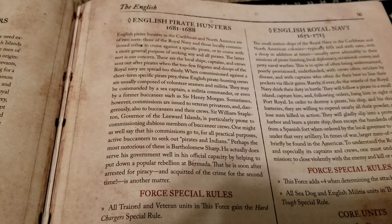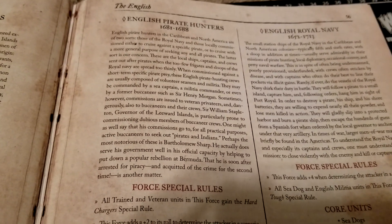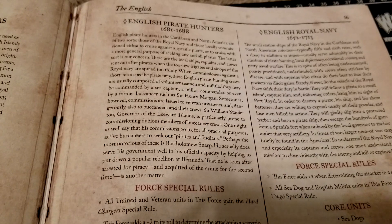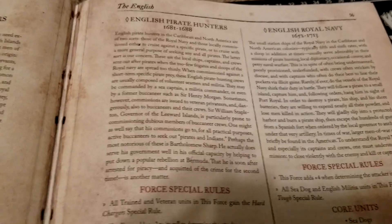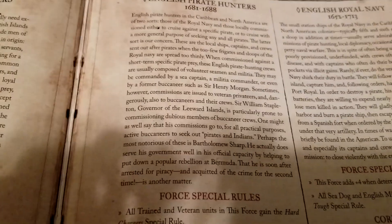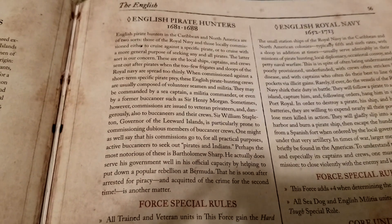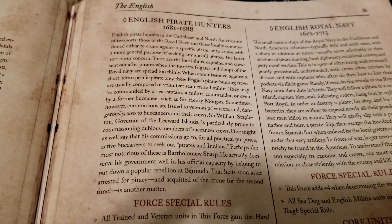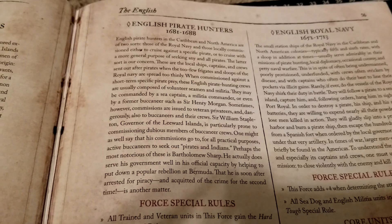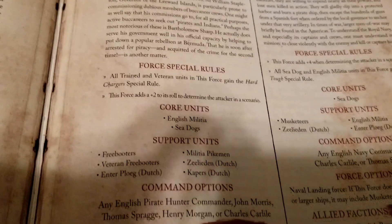Welcome back to the channel for more Blood and Plunder. We're continuing our overview of the various factions, specifically the English sub-factions. We've already looked at the Caribbean militia and the buccaneers, and today we're covering the Pirate Hunters — a shorter-lived faction active from roughly 1681 to 1688. So if you're matching things up historically, keep that time frame in mind.